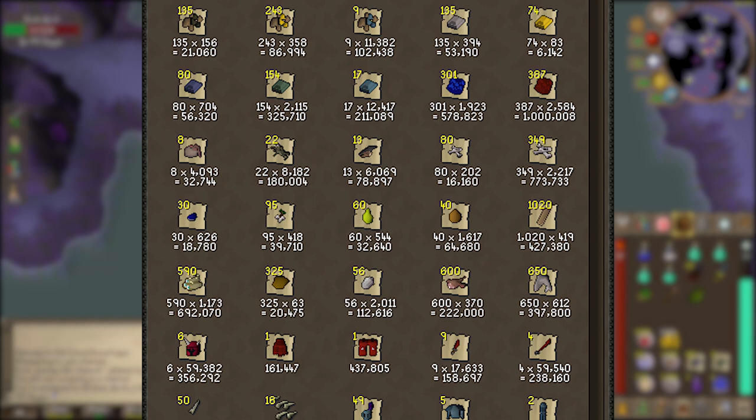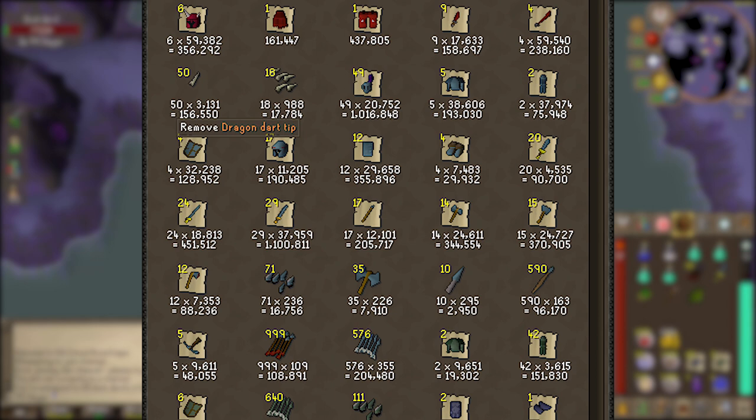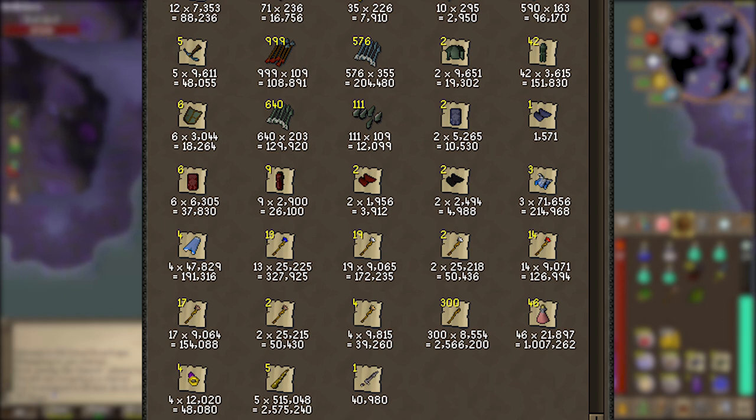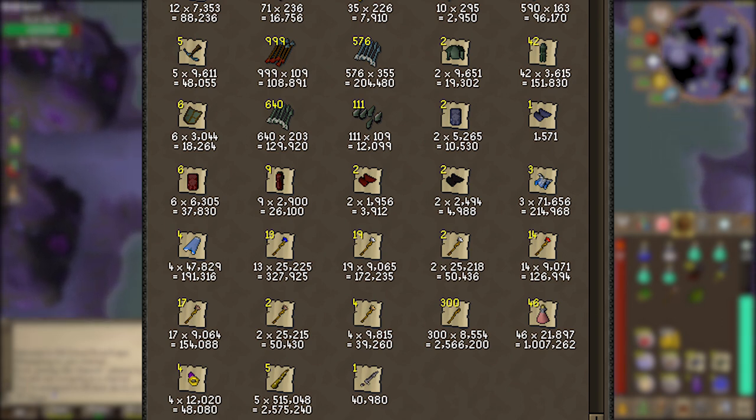1,020 oak planks, 600 raw monkfish, 650 raw sharks, and also 590 magic logs from all those wyverns I ended up killing. I also had a lot of brutal blue dragons throughout this level too. Six dragon meds, nine dragon daggers, and four dragon longswords. Rune drops as usual were pretty average — I get a lot of my rune drops from either Nechryael or gargoyle tasks. Moving on down the list, I've been picking up a lot of junk really — a couple adamant platebodies, some adamant platelegs — it's money I guess.